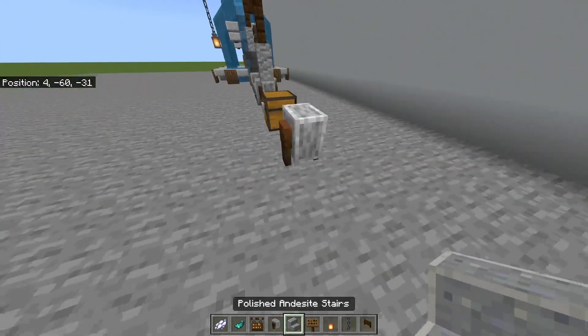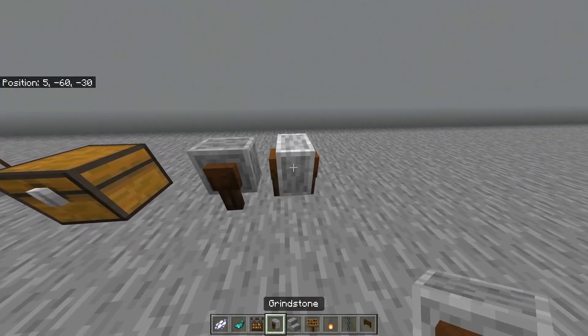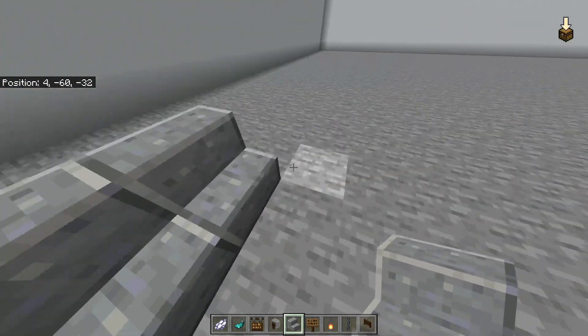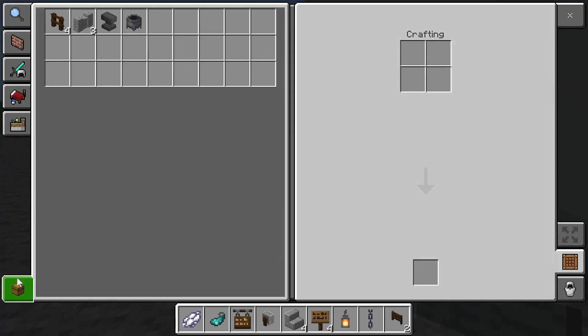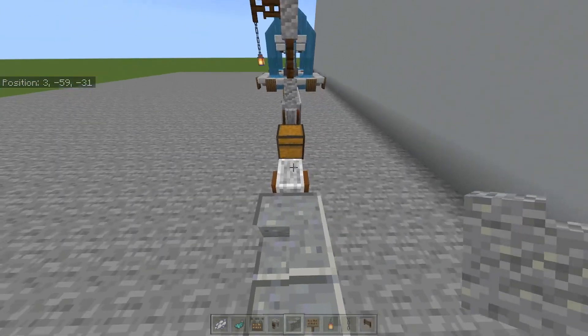You're gonna want to place your grindstone — not like this, like this — so it can face the right way. It's gonna be four long, and then you should get this. Let's hope you have andesite in your world, because if not, it's kind of sad.